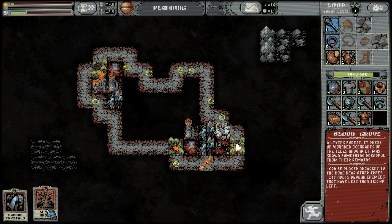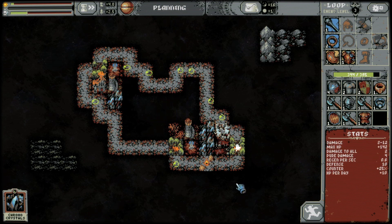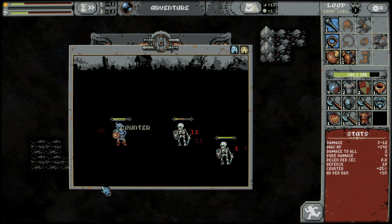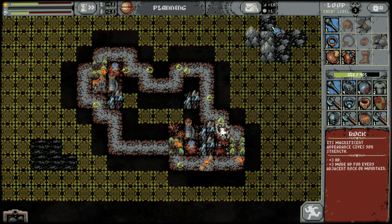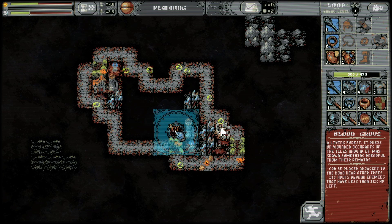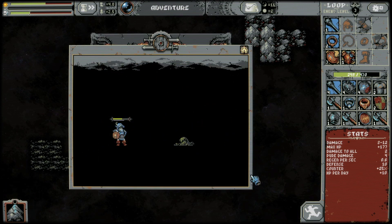We got our first blood grove - placed near adjacent roads, roots devour enemies that have less than 15% HP left. I guess it's got to be right here. Let's stack these up. I wonder if these chrono crystals affect things like meadows - maybe I should be placing them in the right spots. I didn't think about that - good to know.